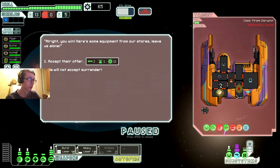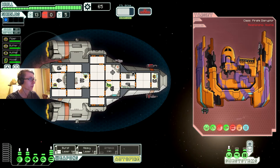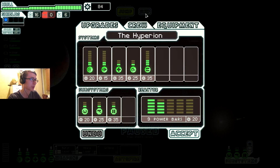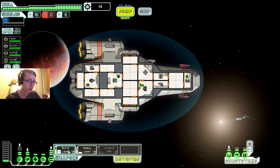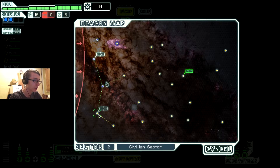You're in trouble now. You win - here's some equipment from our stores, leave us alone. No, sod off - dying anyway. I need scrap after all. Hey look, scrap! Boom boom done. Shields come to me. We got two shields - that's gonna be helpful especially this early on.